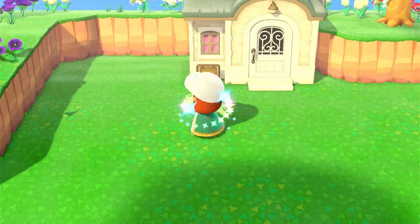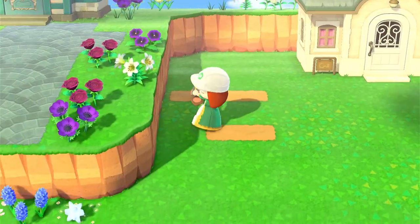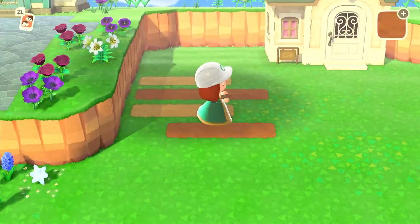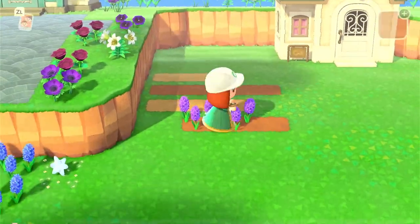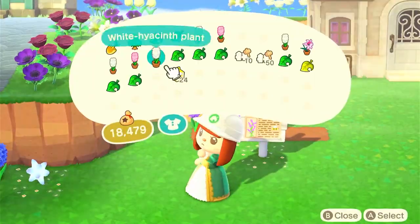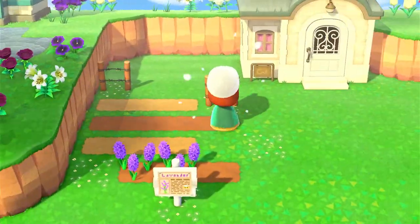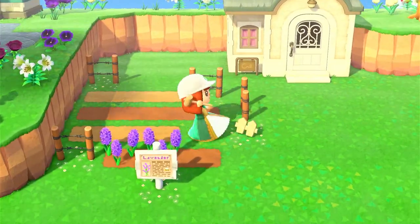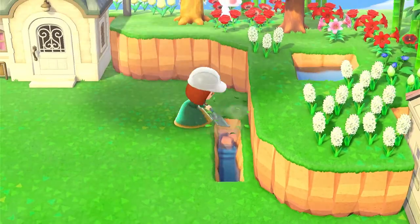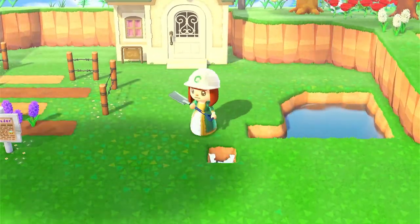Moving on to the next design — I'm going to start by mapping out the farm. I wanted to give Diana her own little lavender farm; I've seen a few other people do this and thought it looked really cute. I downloaded a custom code for a lavender farm — it's super cute, there are loads of them. I just searched 'lavender' in the design portal at Able's, really liked this one, and thought it went with the design aesthetic. I'll show the code at the end of this idea rather than at the end of the video.